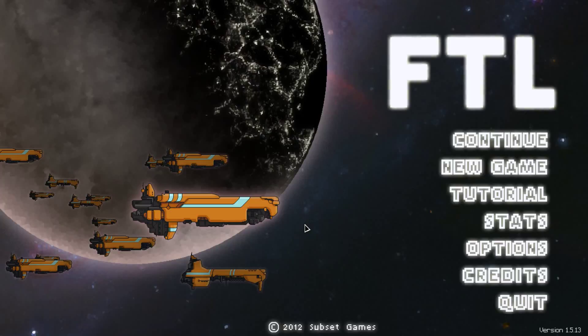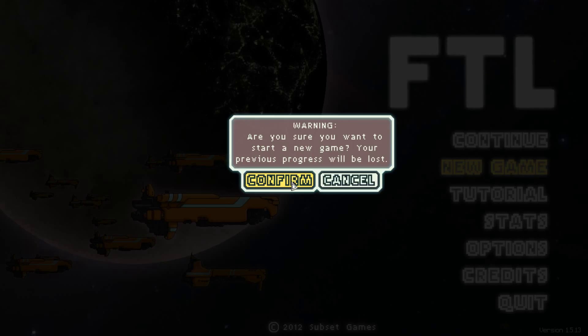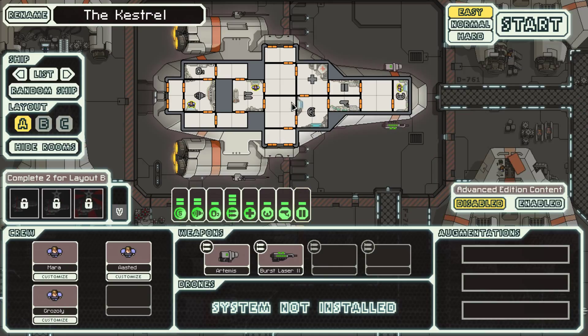What's up guys, Attila here. This time we're playing FTL, Faster Than Light. It's a sort of point-and-click adventure game with action events — not too sure how to describe it — but you're a ship on the run from the evil rebels and you're gonna try to make it to the other side of the galaxy. Anyhow, let's get into it.